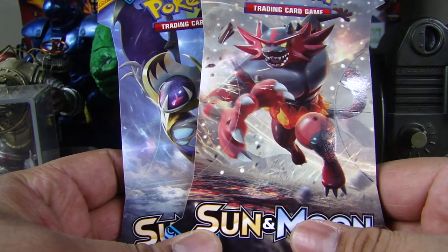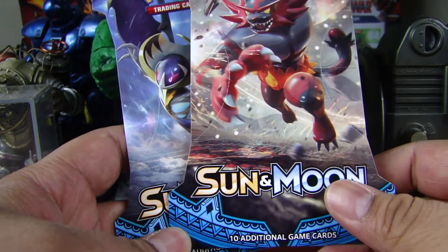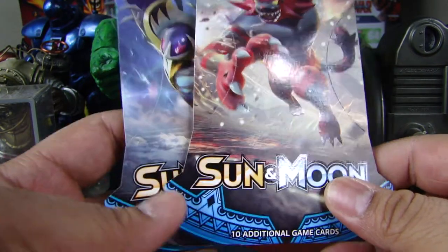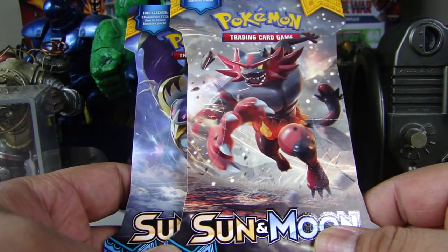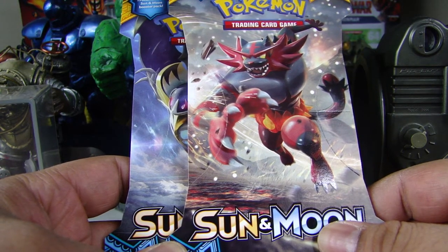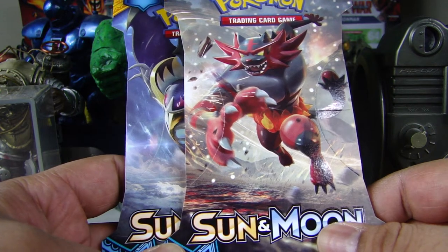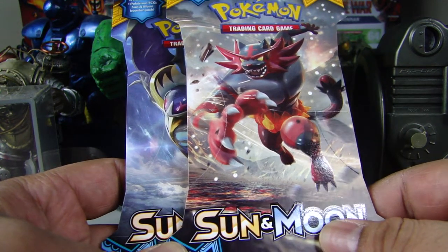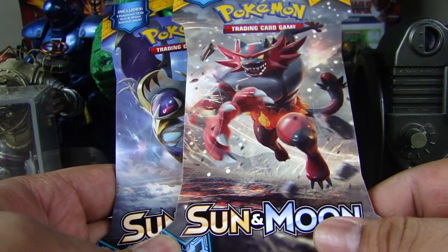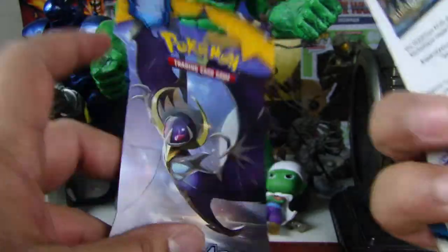Hey, what's up guys? It's the infamous 4 Ninja Toads and today I've got two packs of Pokemon Sun and Moon. As you know, I haven't opened up any Pokemon packs in quite a while. I think the last packs were Ancient Origins and I opened my last Ancient Origins last week, but I haven't opened any other newer series in quite a while. Alright, so let's get started.